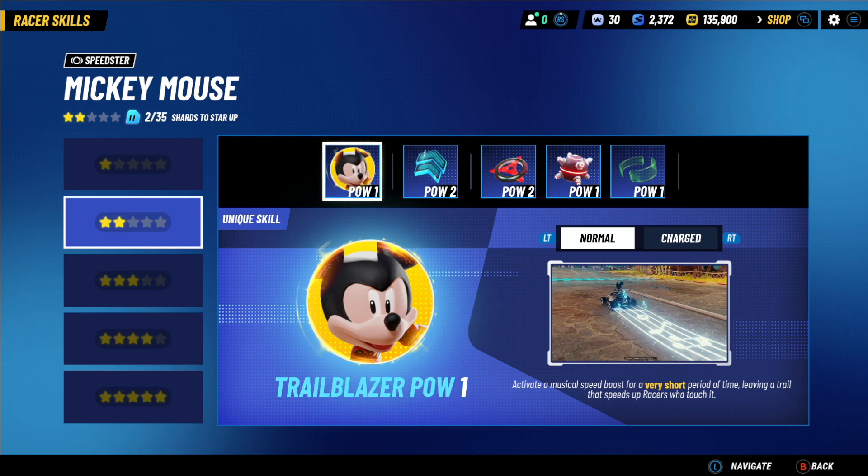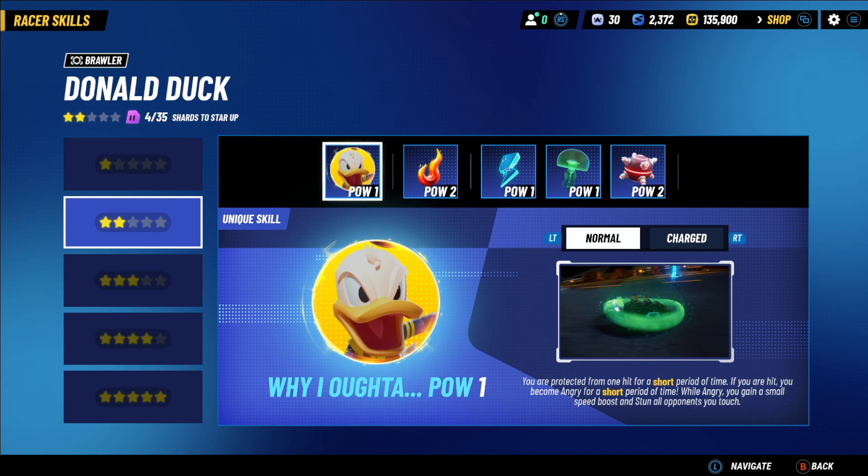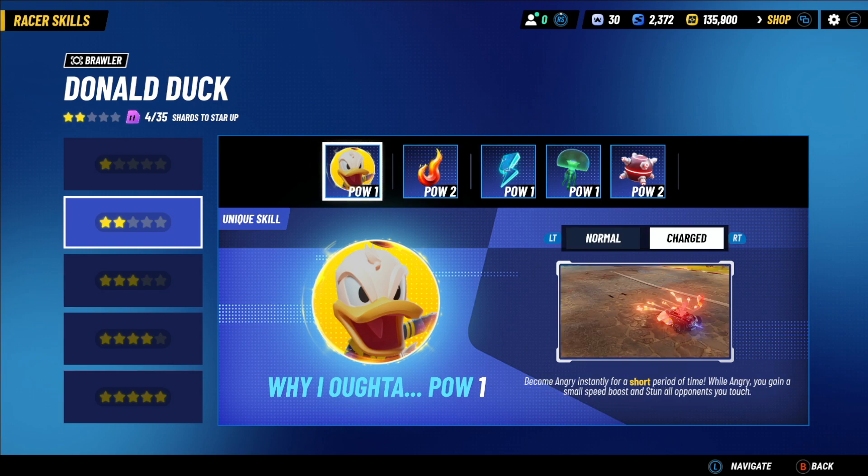Every character also has a signature ability they can use when they hit rank 2 in stars. Mickey gets a musical speed boost, Belle can summon furniture to make people stub their toe, and Donald can just run an invincible train on anybody close enough to feel the wrath. Some are definitely better than others, but I'm still down here in the rank 2 situation, so I don't know how much better any of them might get with more investment.